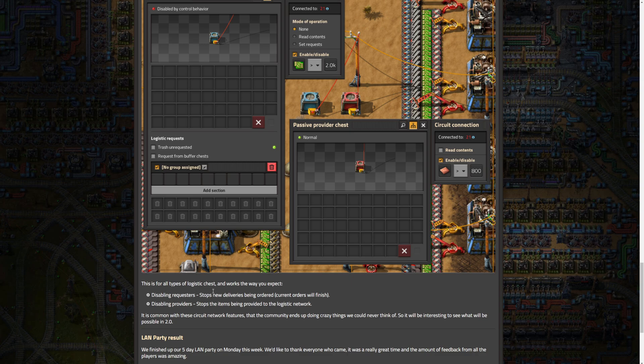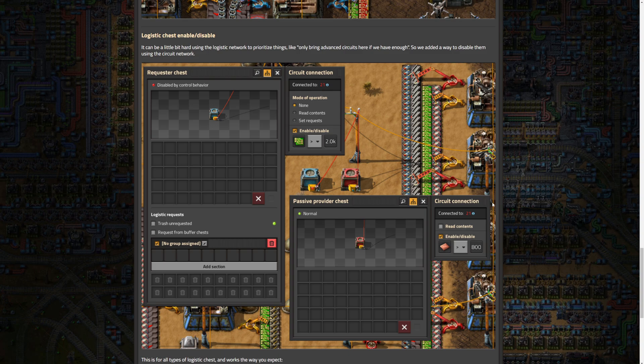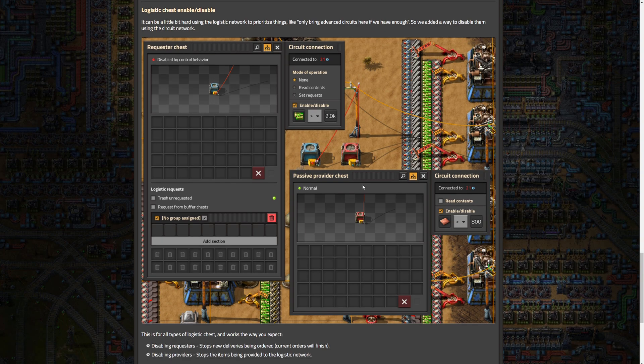This applies to all types of logistic chests and works the way you'd expect — disabling requesters stops them from requesting, and providers is basically what I just described. It is common with these circuit network features that the community ends up doing crazy things the devs never thought of, so it will be interesting to see what's possible. I can definitely see some even crazier one-assembler requester-provider type setups for a base. In 2.0 with all of these circuit and logistic improvements, I imagine something even crazier than the 32×16 bases that could launch a rocket. I'm not going to be the one doing it since I can't do circuits beyond the simplest things, but I'm definitely excited for it.